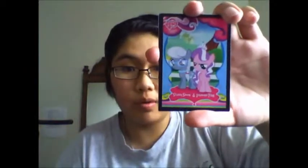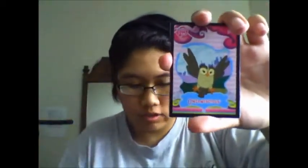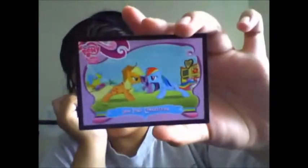We start off with Silver Spoon and Diamond Tiara, Owlicious, Crusaders Clubhouse — sometimes it's really hard to keep them on screen. I got an Apple Bloom standee, and that's the tattoo. And the last one is a cutie mark and the Pony competition episode card.